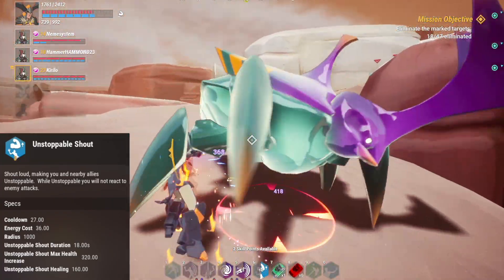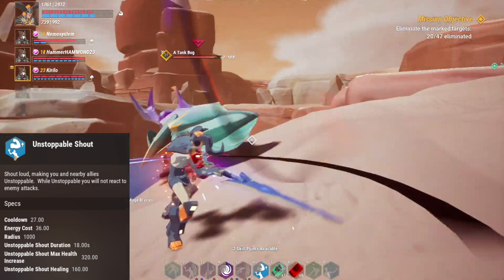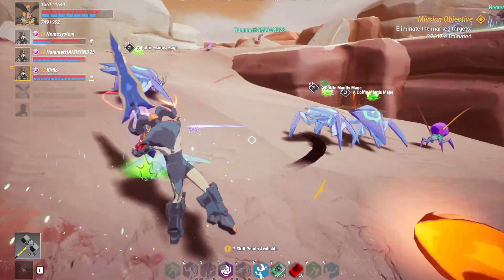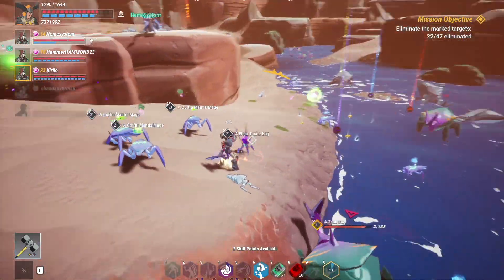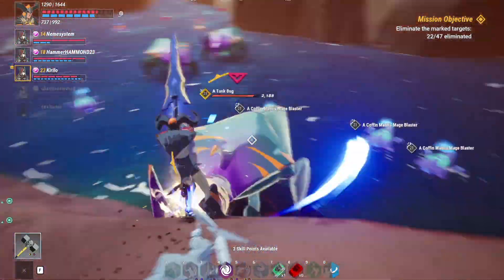I have to mention that there is a misunderstanding in the spell's description because my tests have shown that the healing triggers when you actually take damage. The amount of passive and active health gains make it possible that even at rank 3 you can pretty much chain cast Unstoppable Shout once the cooldown finishes, making you nearly immortal.